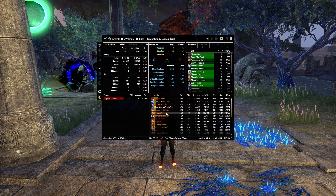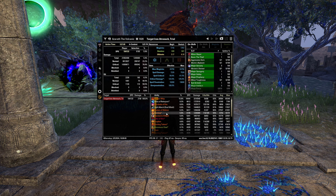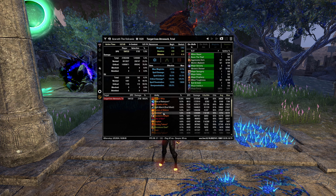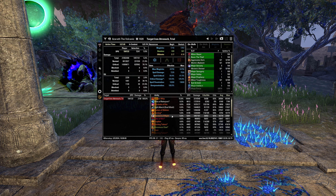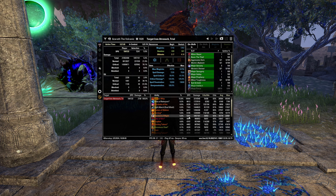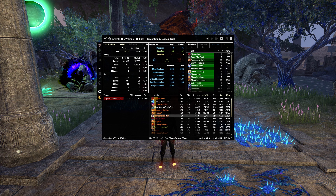A lot of the burning damage is going to come from Zaan's — I imagine at least half the DPS here is from Zaan's and the other half from your abilities. I always prefer Zaan's over Kjalnar; Kjalnar does not hit as hard and only one person can run it. Standard of Might is hitting absolutely insanely hard — I cast it maybe two or three times per parse and it's doing enough damage to count for 5,200 DPS and a million of our overall damage.